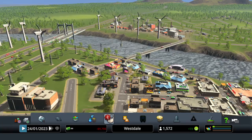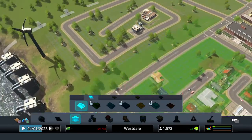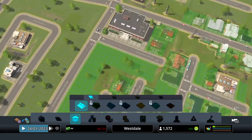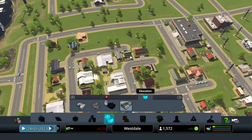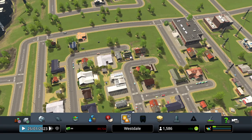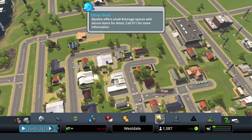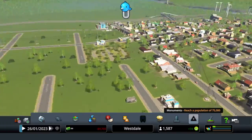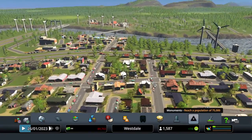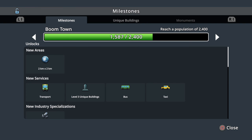We have slight demand for residential so I guess we can do that - there's plenty here. We can't do cemeteries or crematoriums yet, that's fine. We're gonna let the population get up there. What is our next milestone? 2,400 - at least then we'll be able to get a new area.